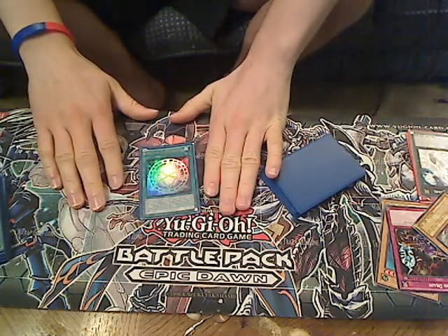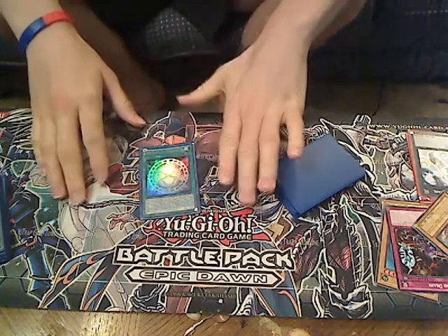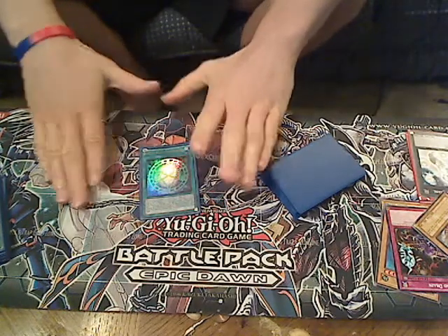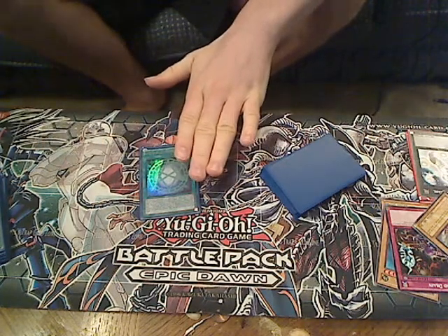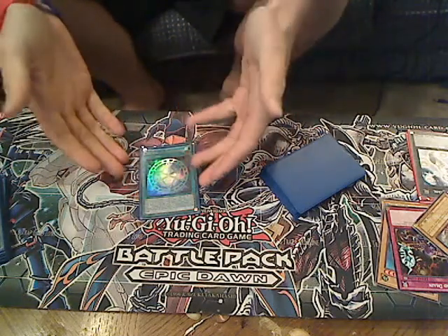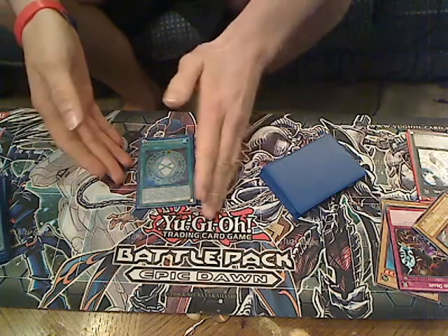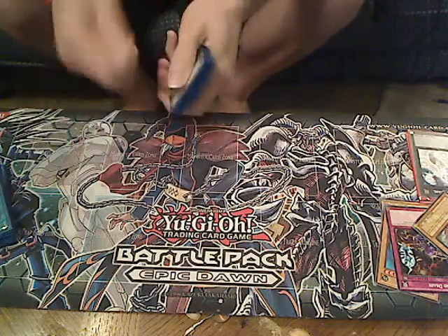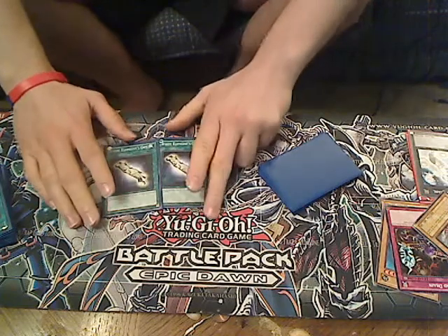Once you play with this deck a while, you'll start to understand different plays and why I chose cards. This card — if you get it first hand with a Skill Drain, you're pretty much going to win. The reason you don't want to always run it is because you want to have special summonings, like Rescue Rabbit and stuff like that. But this prevents special summonings, which is why people don't run it that much. If you get it first turn, great. If Skill Drain gets destroyed and you put this down, great. Once you start playing with this deck and try the different hands you get, you'll start to understand different plays. It's not a hard deck to really understand.